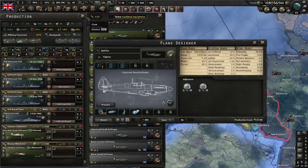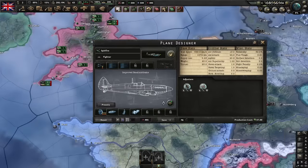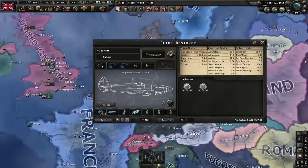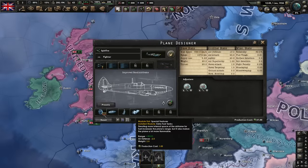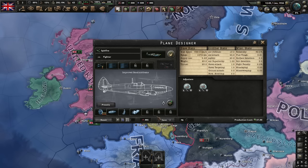Now let's talk about what goes in your bottom row. This is where things get complicated because different theaters have different range requirements. When testing guns versus guns, I was using a standardized bottom row loadout to fine-tune the armament comparison. But when figuring out the meta bottom row, we need to consider how much range you actually need on your plane.